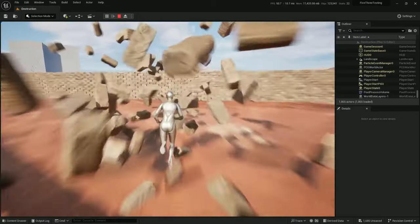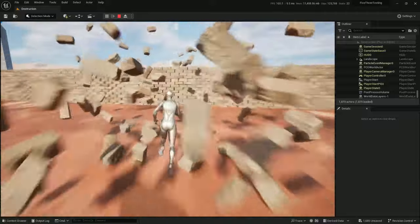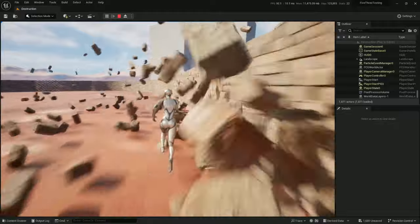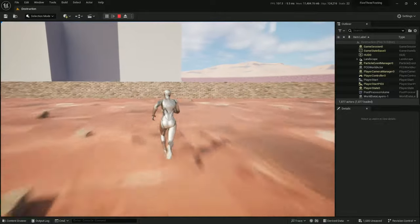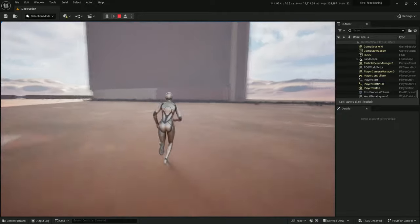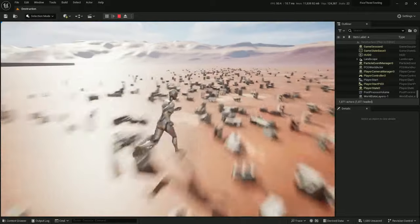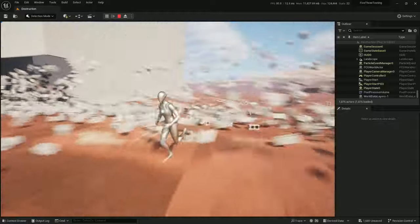Hello everyone. I've kept working at my destruction system and I've got it working a lot more smoothly than it had been. I've been shooting for about 60 FPS on the whole thing. Instead of using physics, I'm actually sending the instanced static mesh data to Niagara and simulating some particles with it.